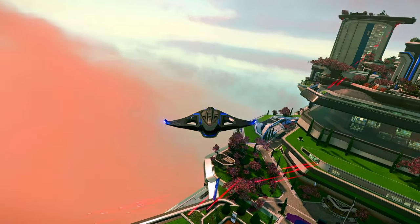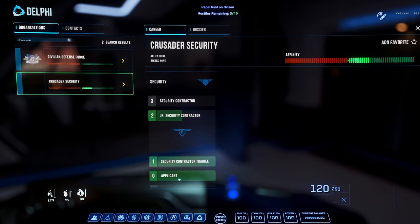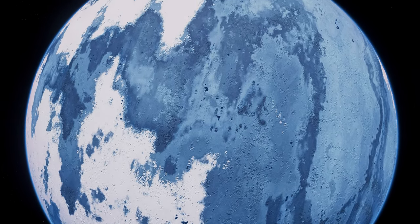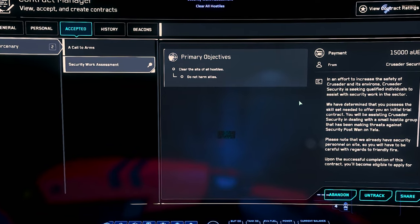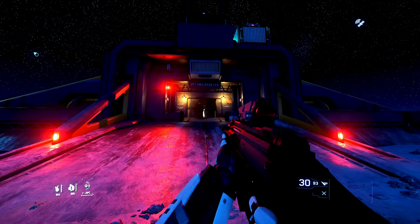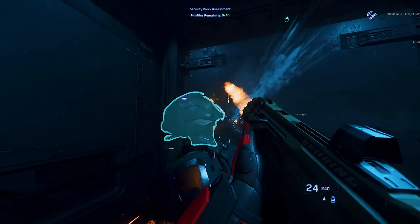So how do we get these new missions and gain access? The Repel Raid on Orison missions level with the same Crusader security reputation gained by doing missions on Crusader's three moons: Yella, Selen, and Daymar. Unlocking the Orison mission line requires completing the Crusader security work assessment, which can be picked up as a general mercenary mission while in the vicinity of Crusader. The intro mission will send you to an occupied security bunker where you must assist Crusader security in defeating the Ninetales members within.